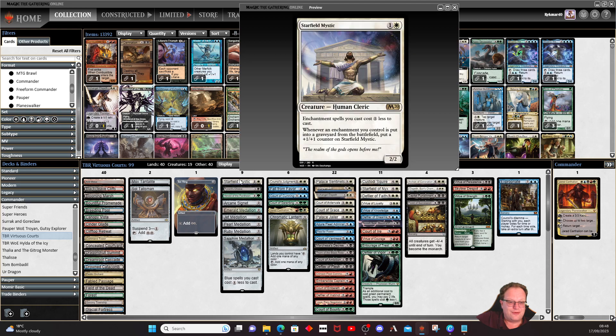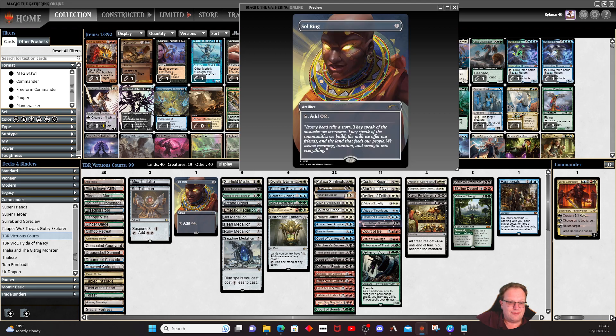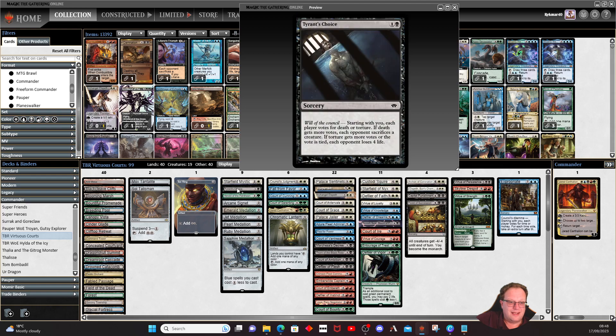Starting the two-drops: Starfield Mystic and Herald of the Pantheon to cut the cost of enchantment spells down as much as we can. Tyrant's Choice — courts do vote on things — starting with you, each player votes for death or torture. If death gets more votes, each opponent sacrifices a creature; if torture gets more votes or is tied, each opponent loses four life. Nice card early, and more value later in the game.